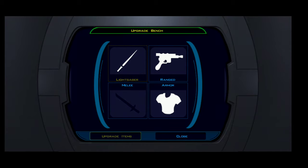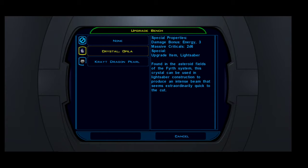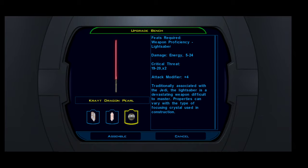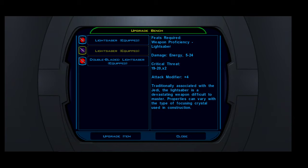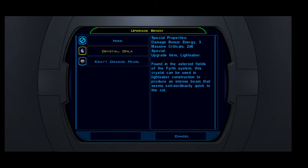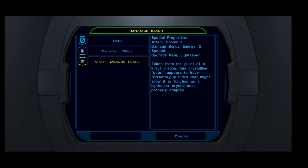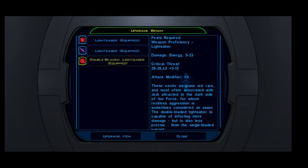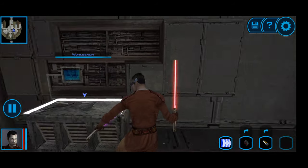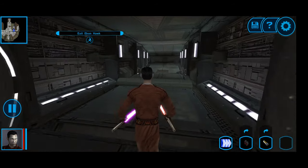Let's finish upgrading the lightsaber. I'll create a dragon pearl crystal. We'll do one red lightsaber and one purple lightsaber. I've upgraded that and now I can do a red and purple lightsaber - so I can be part Mace Windu, part Sidious, part Vader. Either one, whatever makes you happy.